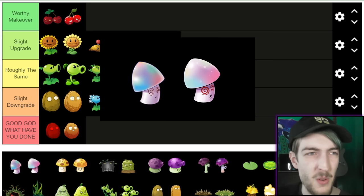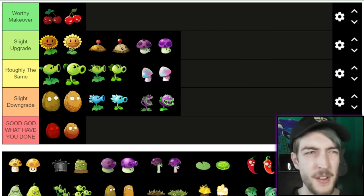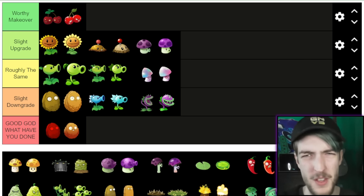Now Hypno-shroom — these two I can barely even tell the difference between, so that's just going to go Roughly the Same. Sun-shroom: I went into this thinking I preferred PvZ2's Sun-shroom, but now I'm starting to fall back on it. It looks too much like the Mario Mushroom, although it has the advantage of getting three phases while the original only gets two, and I think the face looks kind of bland. I don't know — I think I'm going to go Roughly the Same once again.